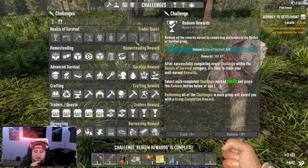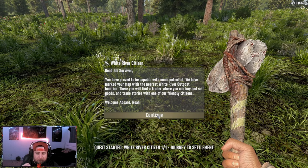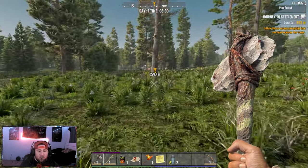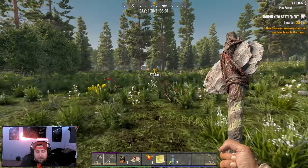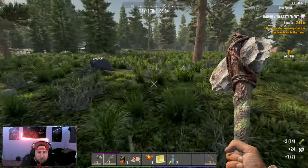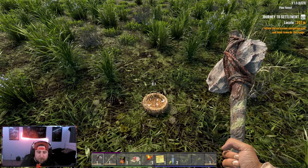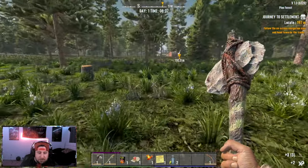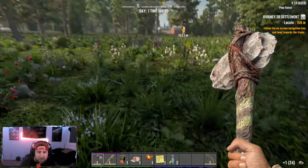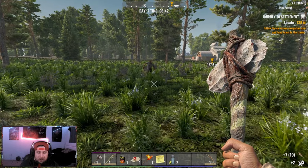Once you get to your first basics of survival and finish the last quest, redeem that and it's going to give you a little message — White River boom — and it's going to give you your very first settlement, taking you there wherever you're at. So that's where we're going to go and try to formulate a base. Hopefully there's a city nearby. After completing your basics of survival challenges, you want to come straight to the trader and start doing quests because the trader is going to give you the most resources.